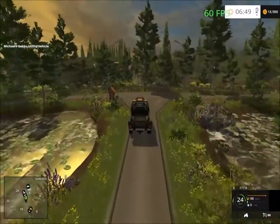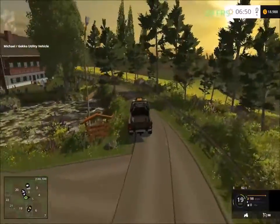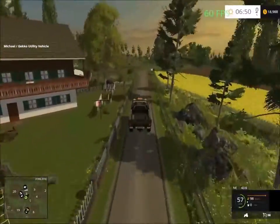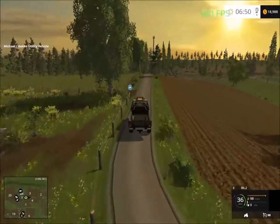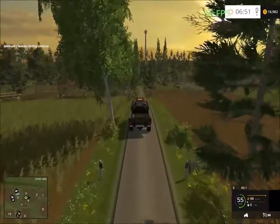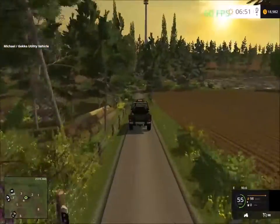We're going to head west this way — just drive and explore. So far the map looks very nicely done. Here we have a small forestry area, and up inside here is the forestry.